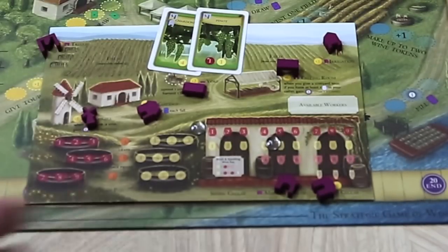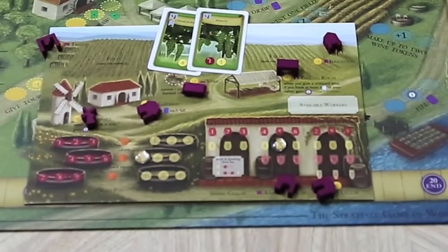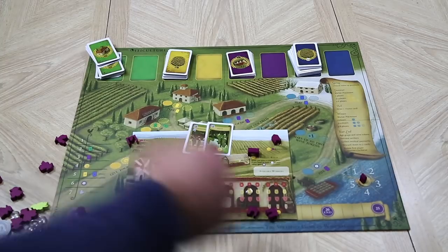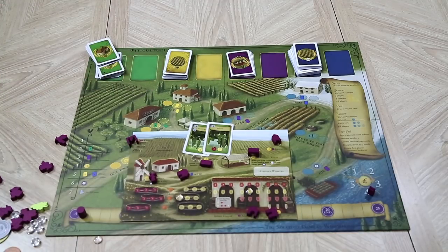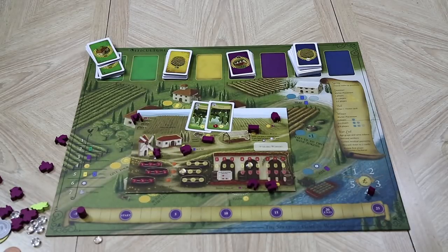At the end of the year, we age all grapes and wine — everything slides up one value, so a three grape becomes a four, a four wine becomes a five. Then we take all workers back and collect residual payments: every time you fill an order with a residual of one or two, you move your token up, collecting that money at the end of every year, maxing out at five. You discard down to seven cards of any type — summer or winter visitors, purple order cards, or vines. Then the first player token passes and everyone goes down the wake-up chart again. You keep going until one player crosses the 20-point mark, and at the end of that year, whoever is furthest ahead wins.